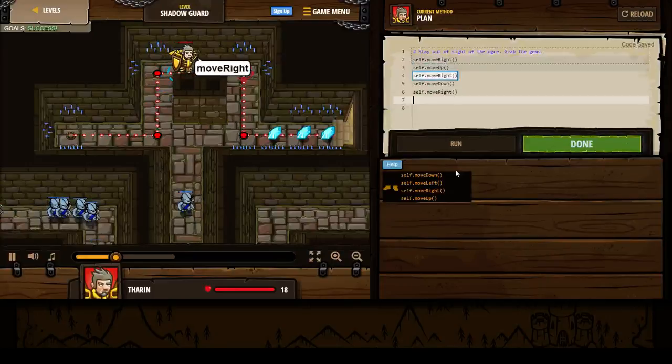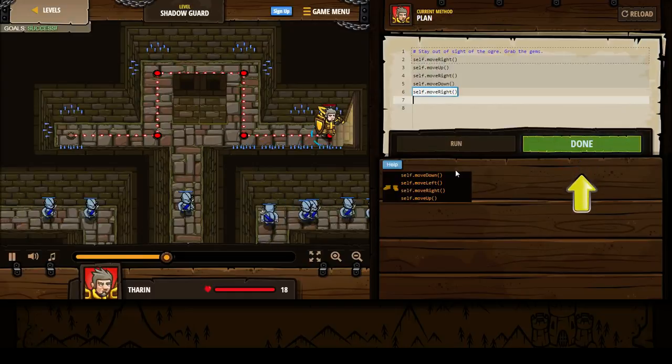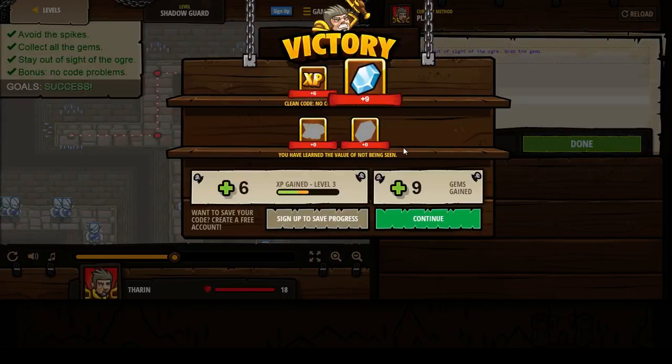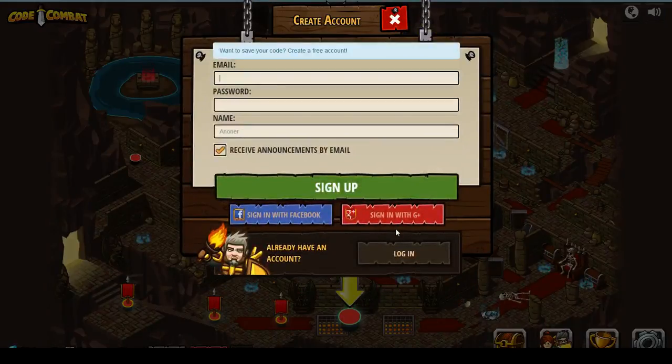And he should make it to the end. Wonderful! Success! Victory! Got 6 XP for clean code and 10 gems, and for completing the level — The Value of Not Being Seen — got 11 XP and 19 gems. Almost level 4! Wonderful. In order to move further, I have to create an account, which I will. I plan on doing a lot more of these videos — I really enjoy this game. I'm probably going to do all the levels and all the worlds, so this is going to be a huge series.